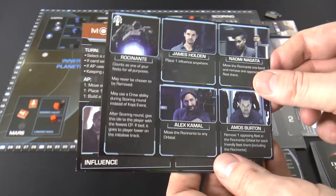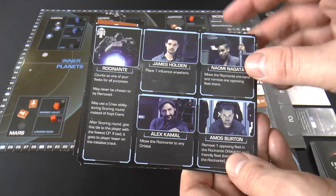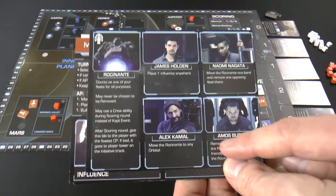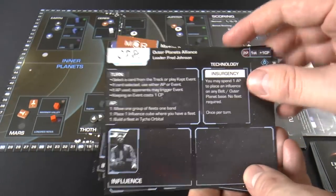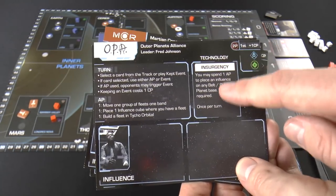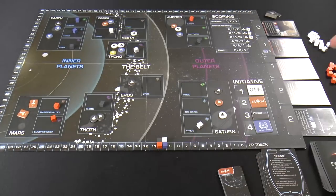The Rocinante starts with OPA and bounces between factions. It's a neutral ship that gives special abilities during scoring. Each faction also has their own player card outlining what you can do on your turn, your special abilities, and how to set up at the start of the game.